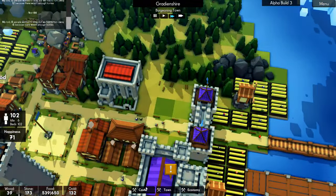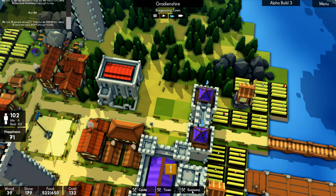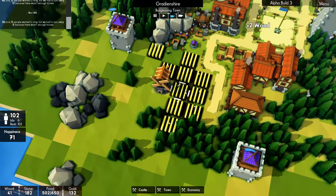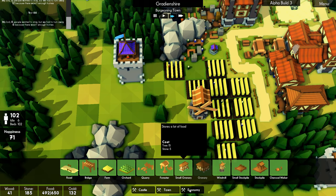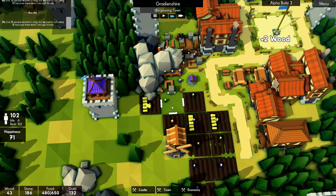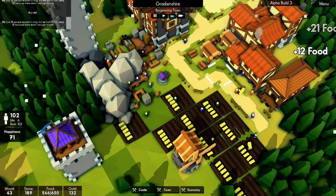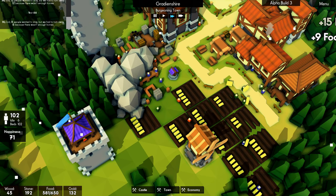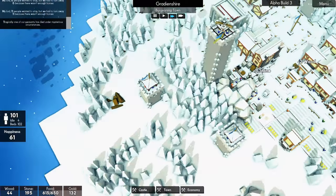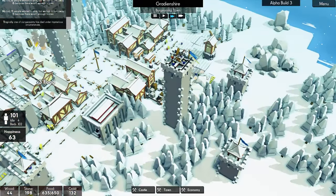I wanted to put another granary in here — that was why I opened up that space. We could stick in a big granary. We need more trees — let's wait for the trees to come in. We have six idle people. Oh, we can have another farm. Oh, he's finally finished cutting the trees down — well done! Let's stick another farm in there then. That'll get the bonus. No, it's too far away, but we'll put it there anyway.